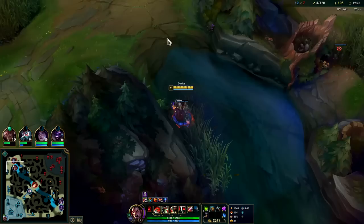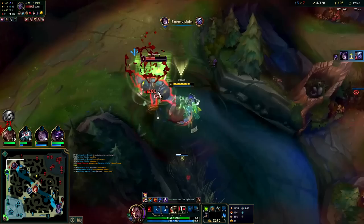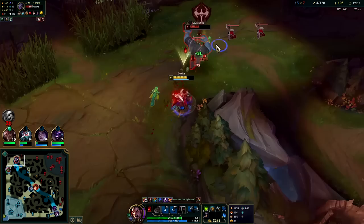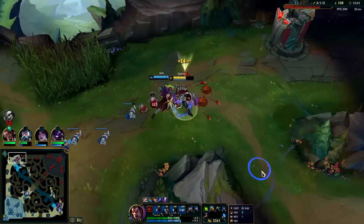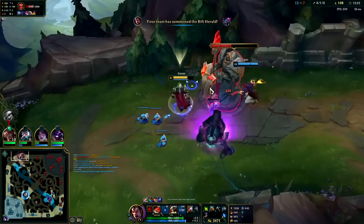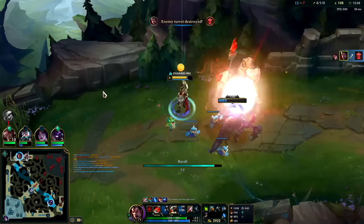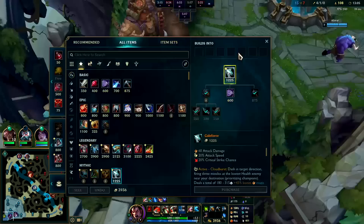Auto W Q, auto E. Going to W there to stay in range, Q into R. He doesn't die from that but certainly gets chunked. I want his turret — this is a lot of gold we're about to get. Windows too low to save him — he's gonna lose the whole thing. Herald scrapes about a plate and a half. We're sitting on 4k gold at 13 minutes in, not bad at all. Pick up Galeforce, tier 2 boots.